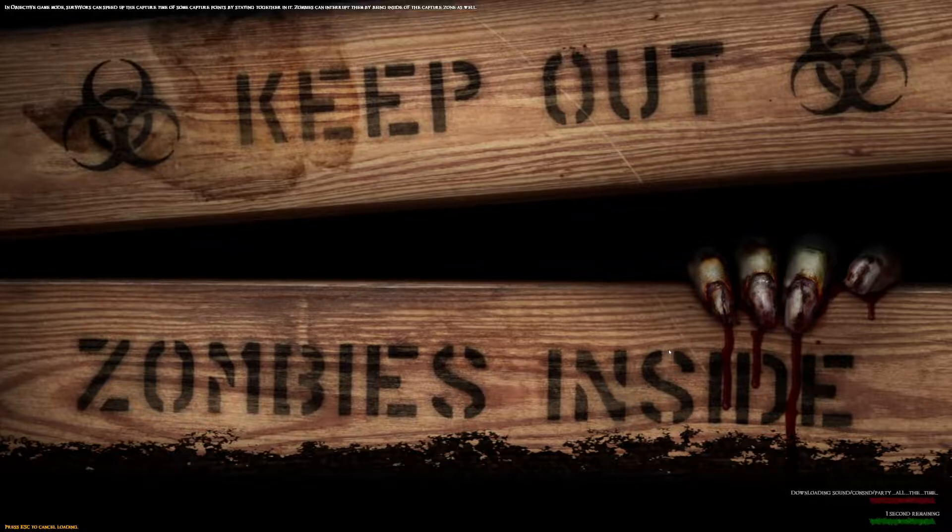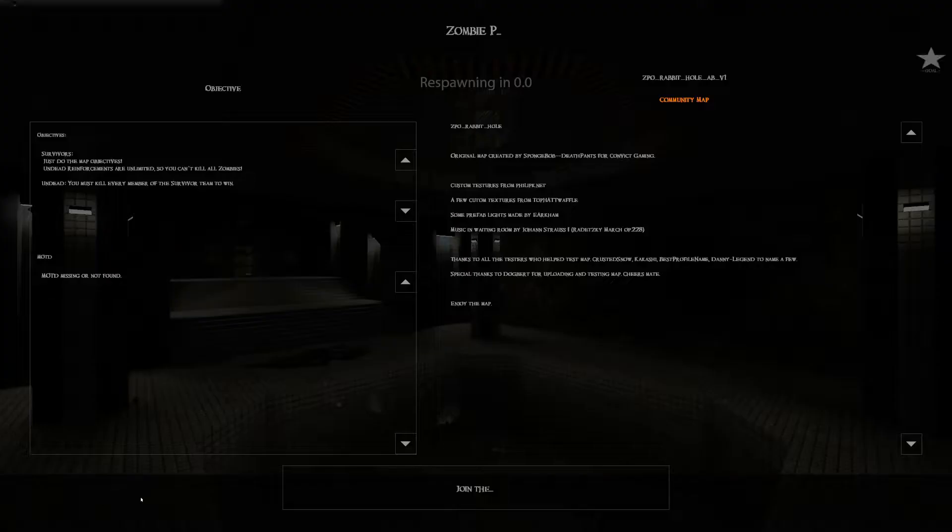The description of this game is: dive into the zombie apocalypse with Zombie Panic Source, a cooperative survival horror first-person shooter. Fast-paced standalone modification — so this must have been a mod for Counter-Strike or Half-Life, I'm assuming. Now it's its own game. Saw this one on Steam, thought I'd try it out, see if it's a rabbit hole.